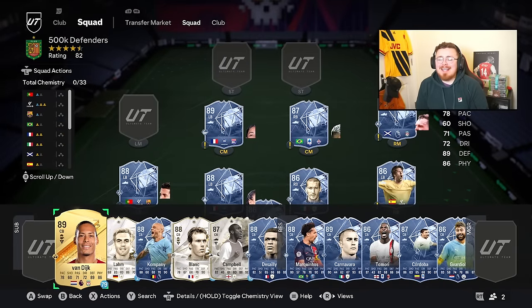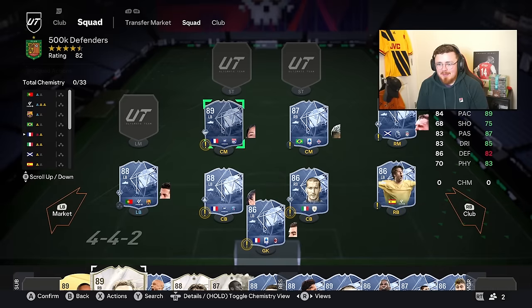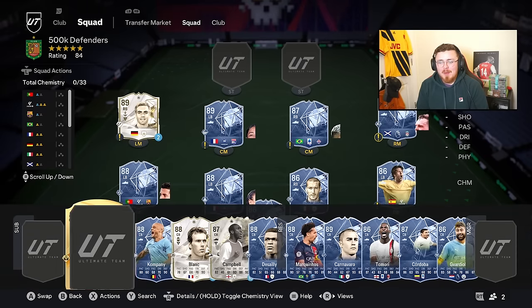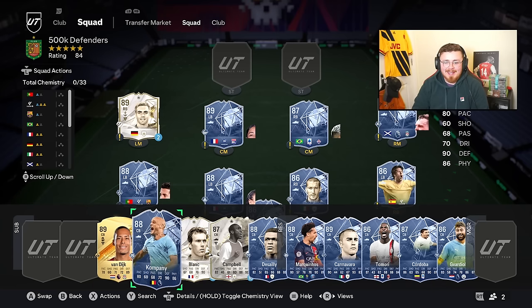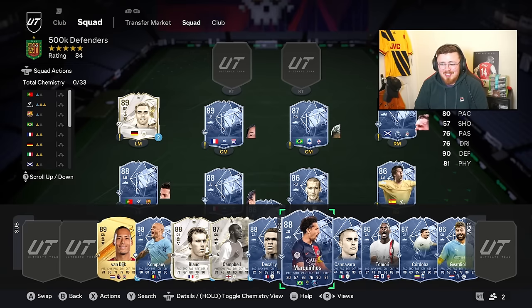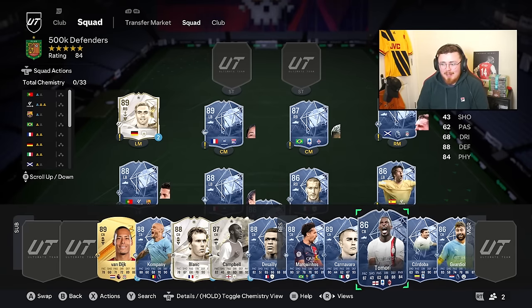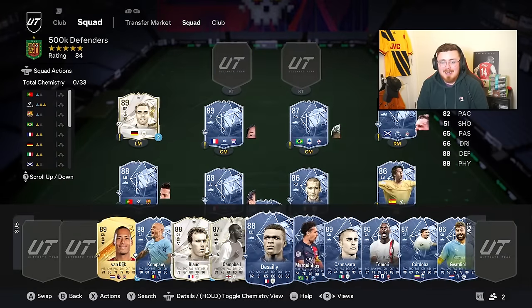Next bracket: 150k to 500k, starting with defenders. So many insane centre backs in this category. You're mainly looking at pace, links, and play styles at this stage. Tomori has no play style plus so he's a little undervalued but still has crazy stats. Probably number one is still Virgil van Dijk - everyone gets a loan version, just try him because he's an absolute sick joke. The man plays quicker than his stats I swear.